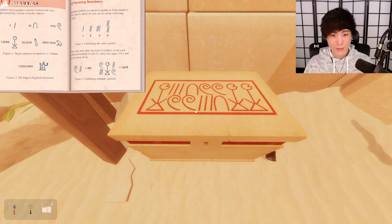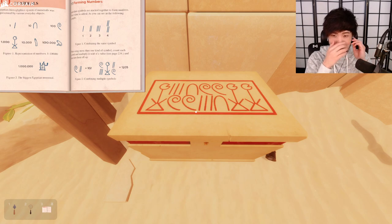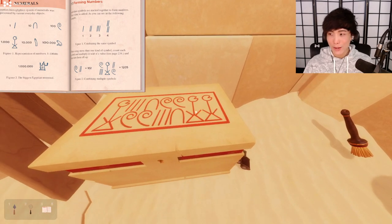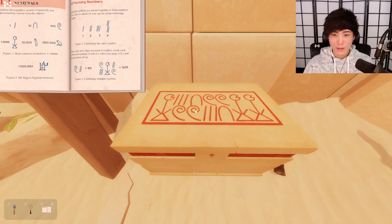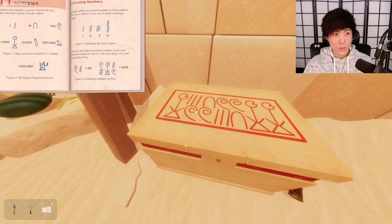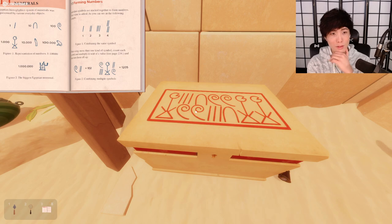Three hundred, ten, a hundred. I don't know how many digits this is either. So I see a thousand, a thousand after — do I just add it together? So these are obviously thousands, so it's three thousand. Squiggle squiggle is a hundred, a hundred. If there's more than one single symbol, count each symbol and multiply it with its value and then sum that all up.